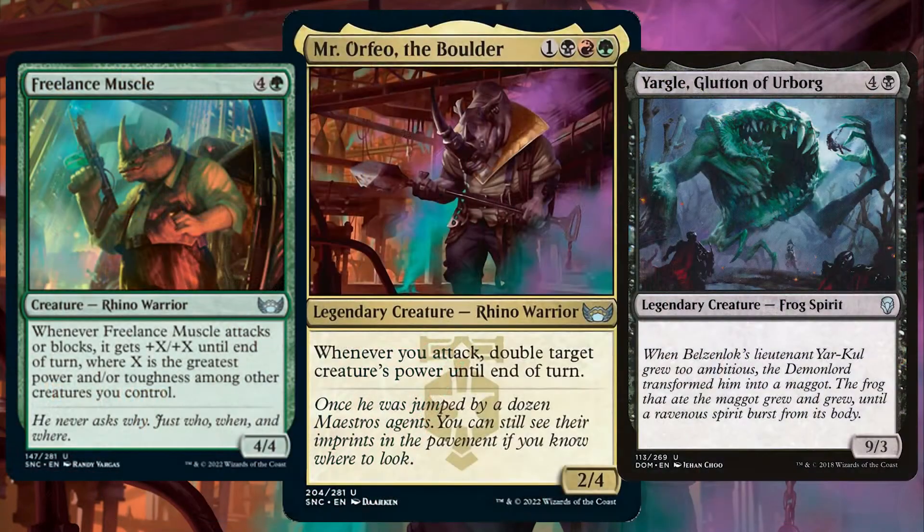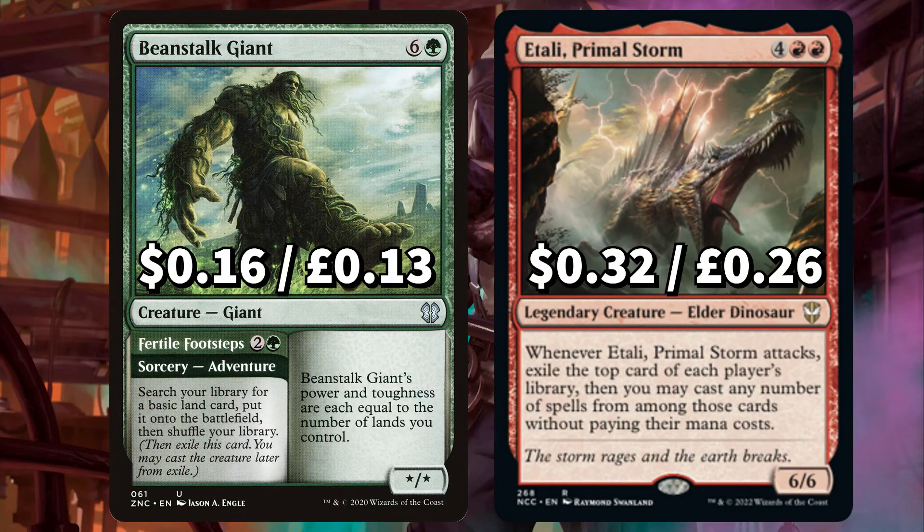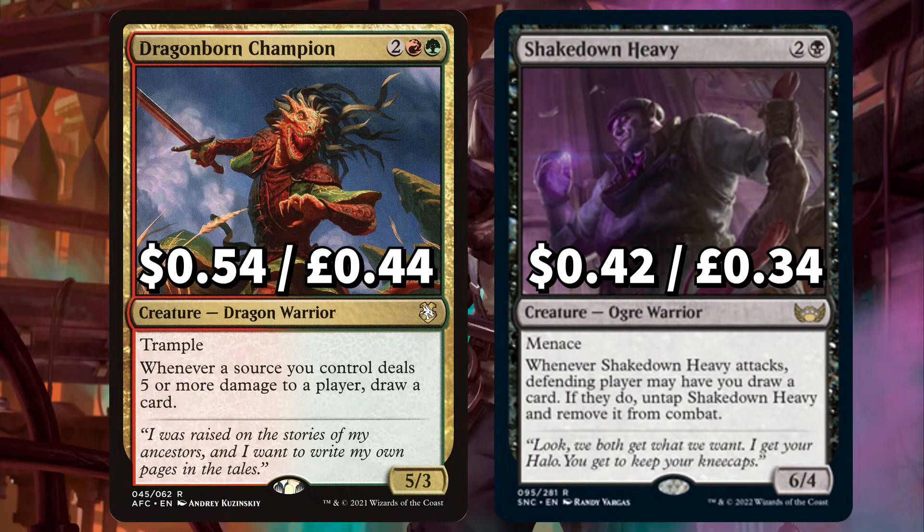With Mr. Orfeo, whenever we attack we get to double target creature's power until end of turn, so having some big scary beasts that we could get to near or over 20 power will be huge. There's rampy big creature hybrid Beanstalk Giant that we can adventure away to search our library for a basic land, putting it onto the field, with its power and toughness equal to the number of lands you control. And Etali, Primal Storm, that when it attacks exiles the top card of each player's library — you may cast any number of spells from among them without paying their mana costs. There's Dragonborn Champion, that says whenever a source you control deals 5 or more damage to a player, draw a card.